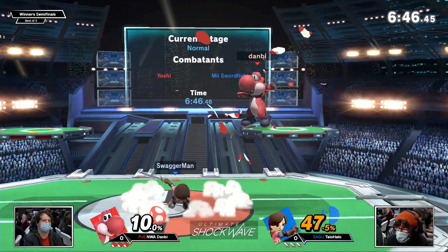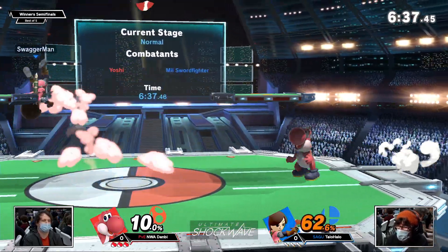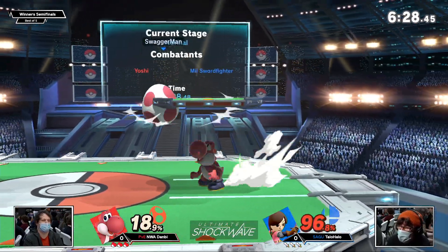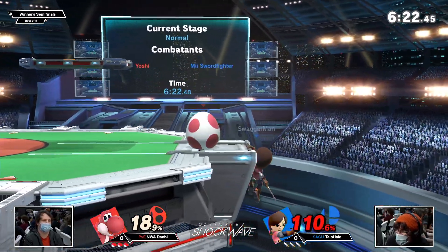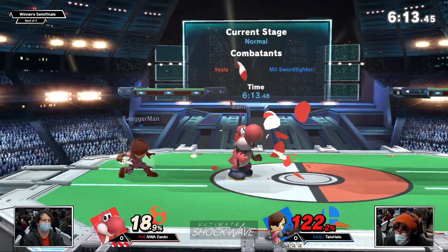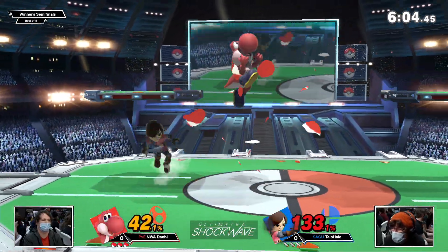Despite such a solid lead, Taylor Halo takes huge advantage — now up one over Danby. Danby rarely drops sets or games in upset fashion. If Danby loses a game or set, you expect it's to someone believable on the PR. Taylor Halo though is looking insanely good. It was very much a come-from-behind win, and we can see why — Danby is again playing so well around the ranges that Taylor Halo wants to be at. Both players very content to sit in their comfort zone.